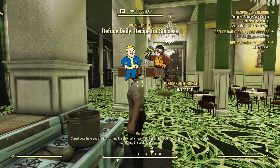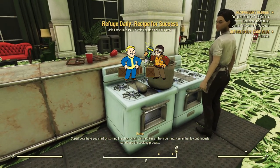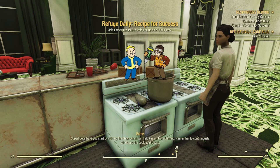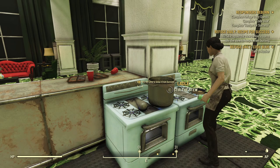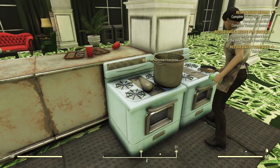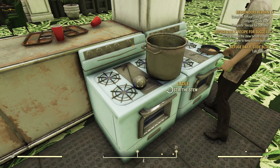"Let's have you start by stirring the stew, which will help keep it from burning. Remember to continuously stir during the cooking process." First things first, we need to stir the stew. We need to activate the ladle for this one, not the pot — so bear in mind, it's a little awkward, it's not a big target.